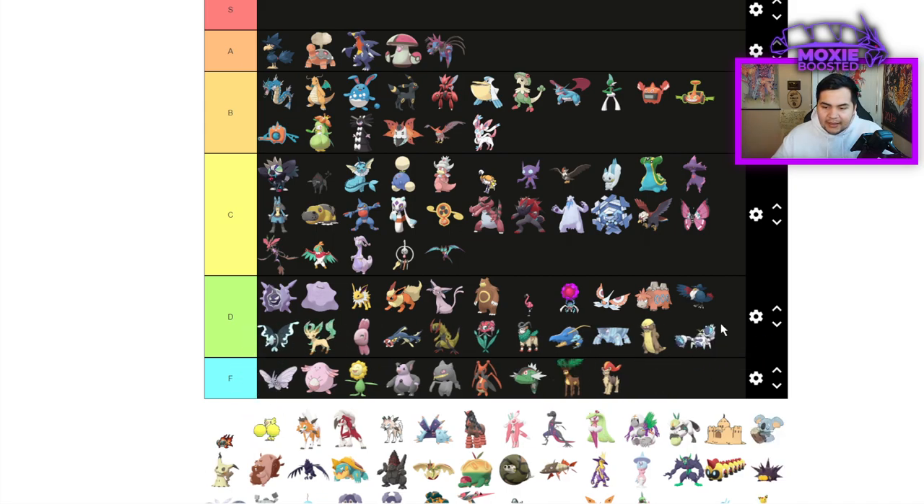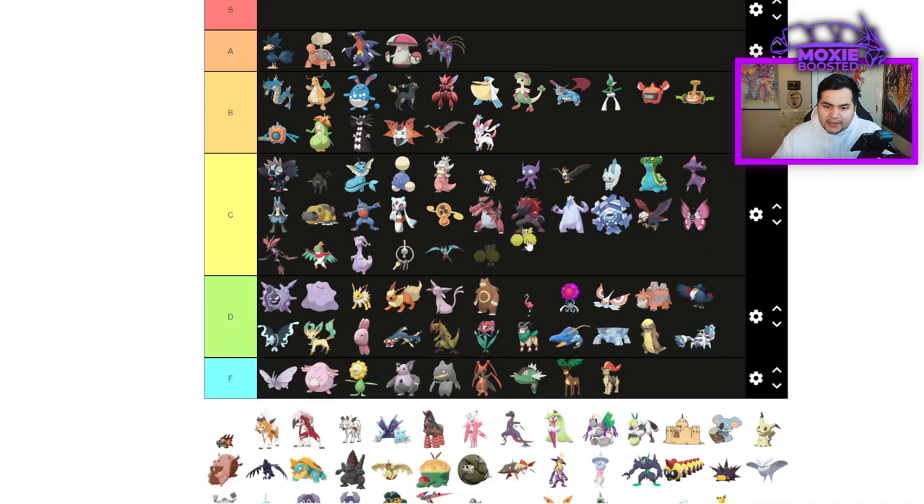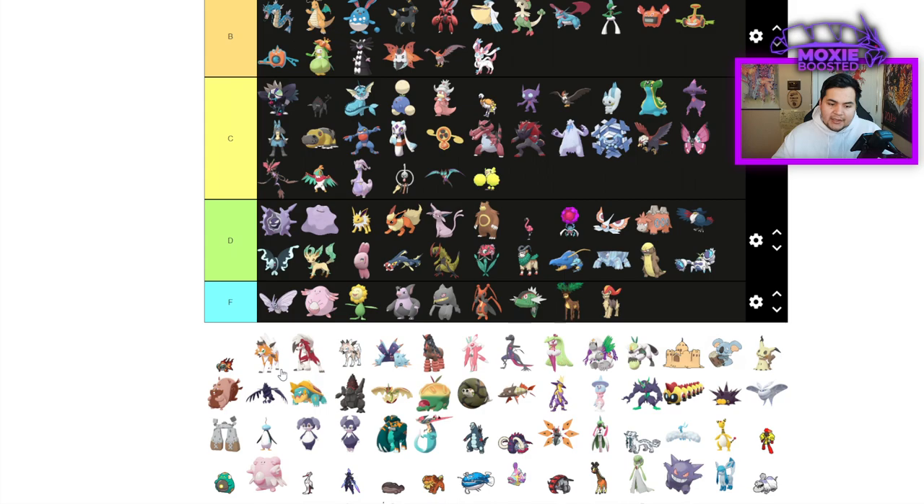Crabominable is going to be D tier — it's going to hit hard but it's not that strong. Oricorio — I'm going to throw into C tier just because Revelation Dance is scary.